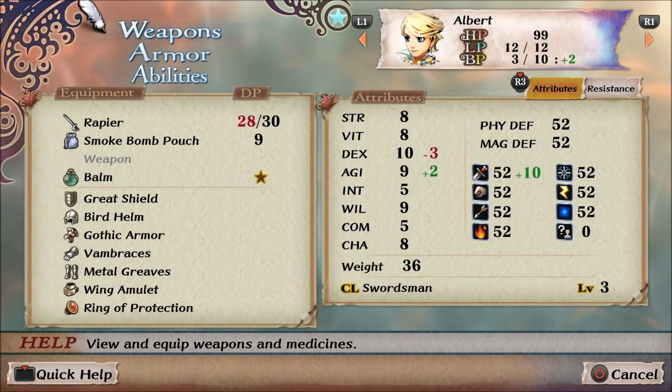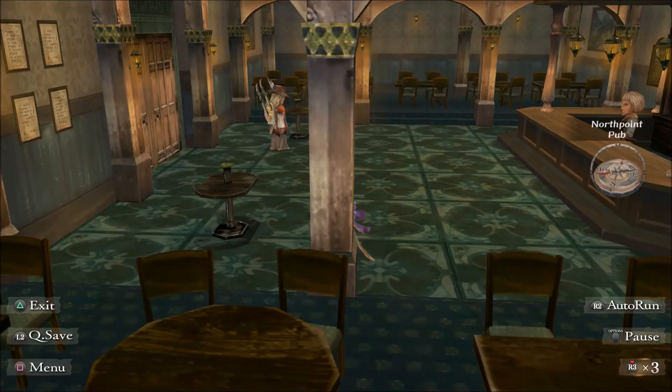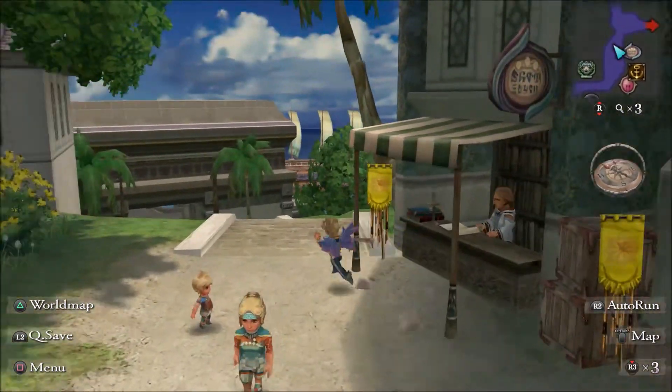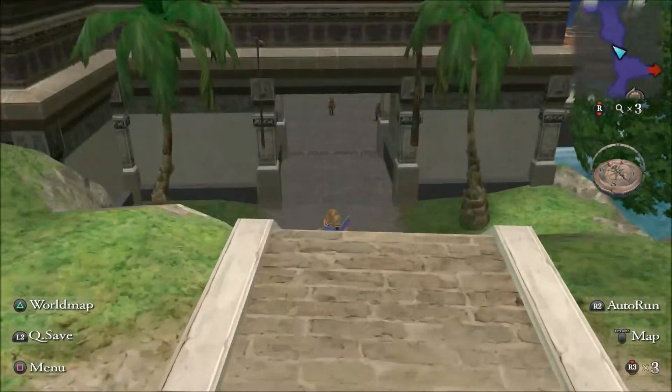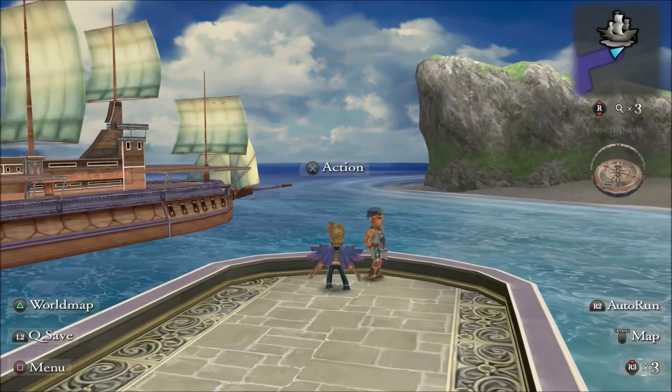So we have four of my five party members: Albert, Sif, Jameel, Gell-A-Ha, and there's one other one. I'm going to remove Barbara eventually — for now I'm going to keep her in the party, but I will be removing her later. I don't want to spoil my fifth party member though, because that would be a spoiler.